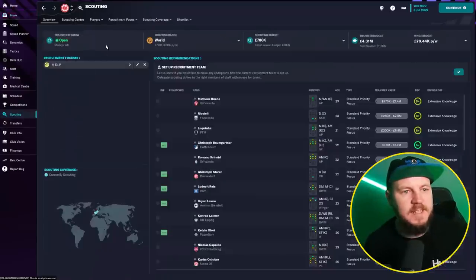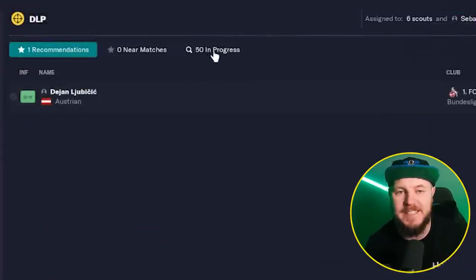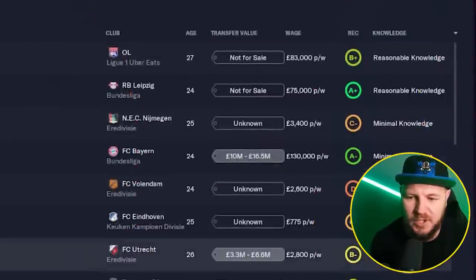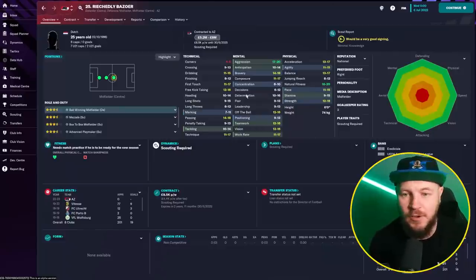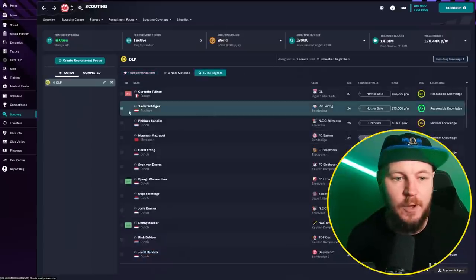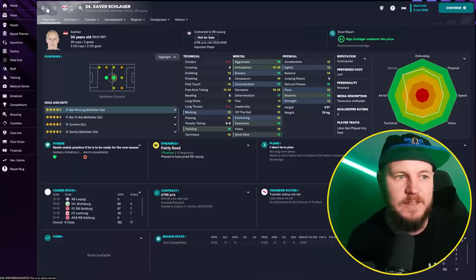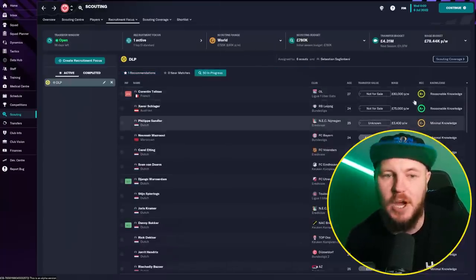If you wait a couple of days and head back to your recruitment focus, you'll start to see what is happening. We've got 50 players being scouted in progress from the scout we selected. Going through them, there's reasonable knowledge all the way down to minimal knowledge. With attribute masking turned on, the minimal knowledge players — you can't really tell whether they're going to be good or not. However, looking at the reasonable knowledge for instance this Leipzig player, you get a good understanding that this player is quite decent, whether he would ever sign for us or not being a different story. You need to give time for your scout to get a better understanding of each of these players.